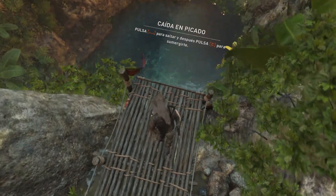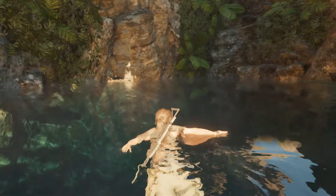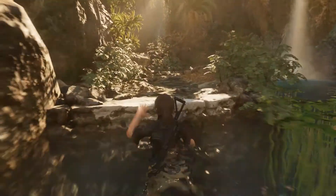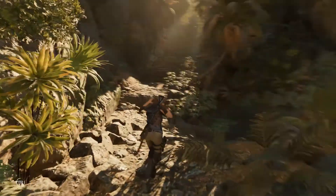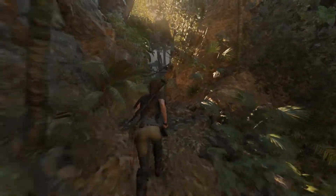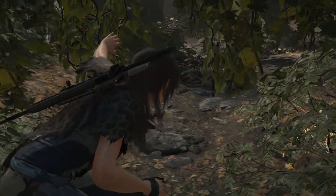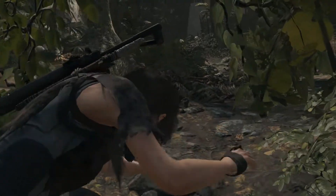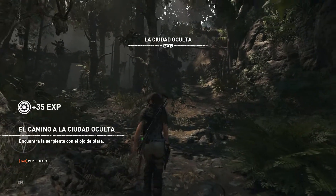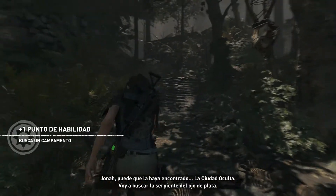Queda en picado. Pulsa espacio para saltar y después pulsa C para sumergirte. Perfecto. Le he dado a la C pero nada. Esto se ha hecho loco. ¿Dónde hay que ir? Por aquí. Dios, pero cuántos esqueletos. La ciudad oculta. Encuerda a la serpiente con el ojo de plata. Voy a buscar la serpiente del ojo de plata.